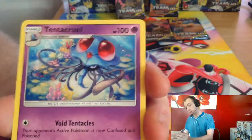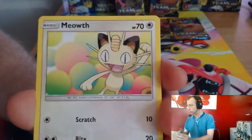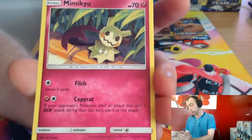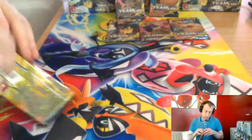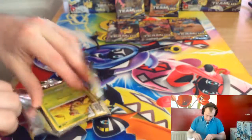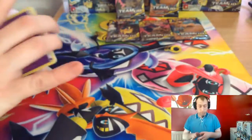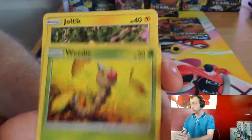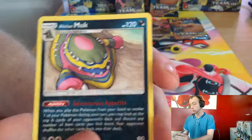Electric Energy, Tentacruel, Eevee, Pupitar, Larvitar, Meowth — that would have been better if that was a pull — and Nidoran, Mareep, Parasect, Metal Goggles reverse, and Mimikyu. Copycat as well. Feels waxy too.